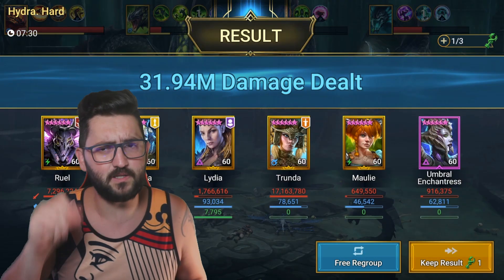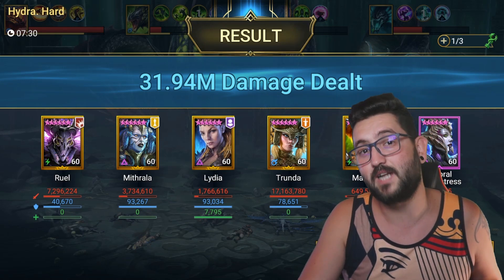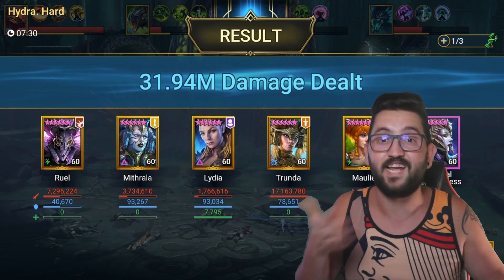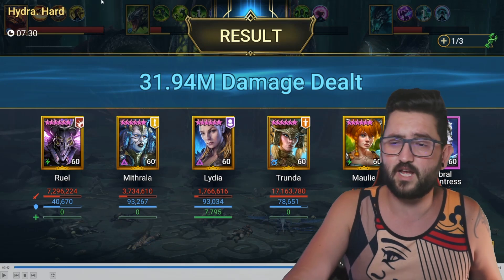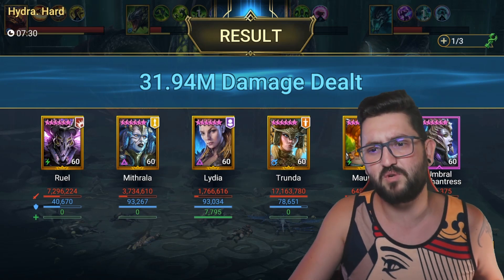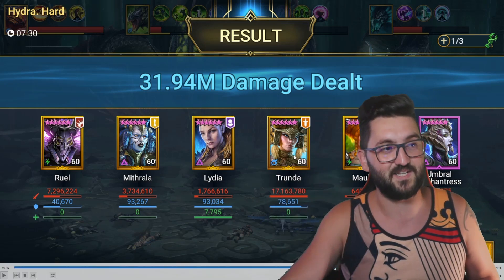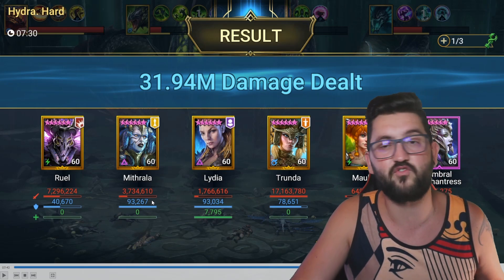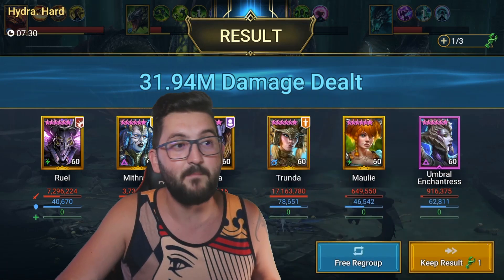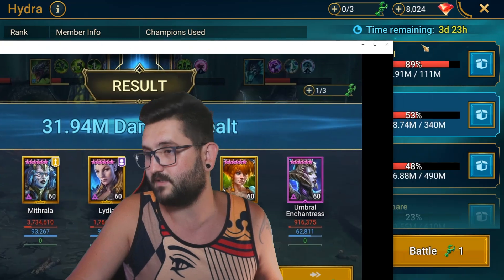Okay, we're back. I jumped a little bit towards the end to show you the actual time. To do the 31.94 million run on Hard — which, if you have these type of champions and you're late end-game, it shouldn't be a big problem — it took 7 minutes and 30 seconds, or 4 minutes to get the top chest, which I think is pretty awesome. Usually people try and hunt lots of good RNG, so for the sake of doing this pretty fast, this is the team: 7.2 million damage from Ruel, 3.7 from Mistrala with no Warmaster, Lydia 1.7, Chanda the MVP at 17.1 million, Molly 649K, and Umbral 916K. Now let's look at the builds.